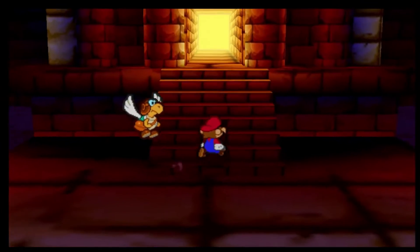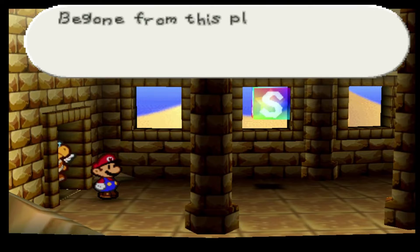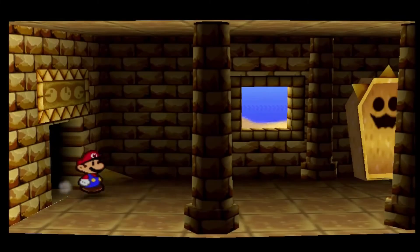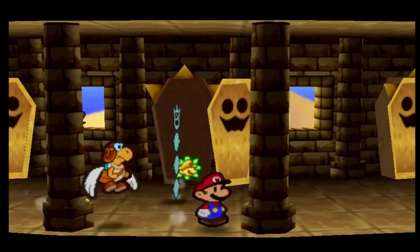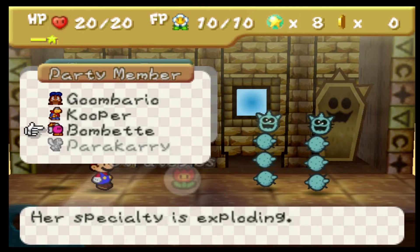Now we're gonna go into here and see what we can do. I've learned through this it's really safe, guys, so we're gonna do that right now. I'm thinking of doing a two-part thing here, because what you gotta do is — first of all — you gotta switch your companion.